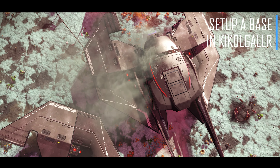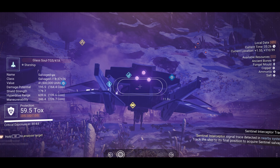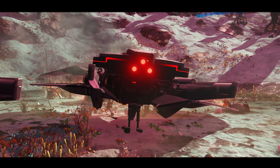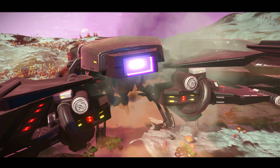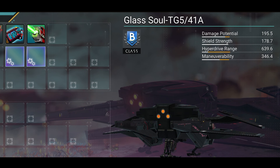Don't worry if you've not been to Kikol Gala yet — everybody can access it very simply by going to the anomaly and the big portal at the back. Click on that, look at the featured bases listed on the left, and one of those bases is in Kikol Gala. That is your gateway into the eighth galaxy. Once there, find your own portal and put your own base computer down so you've got permanent access into Kikol Gala.